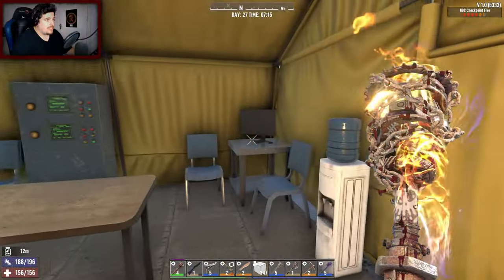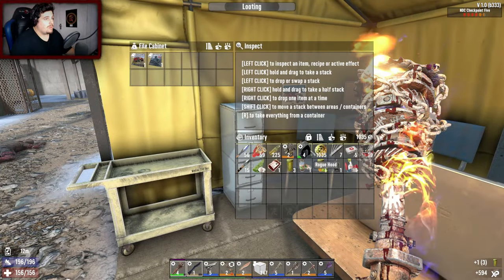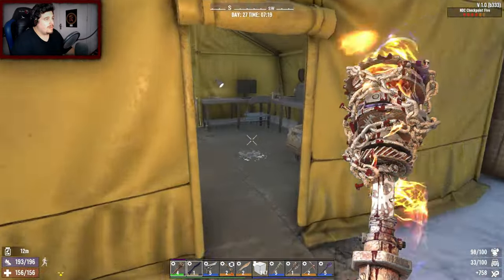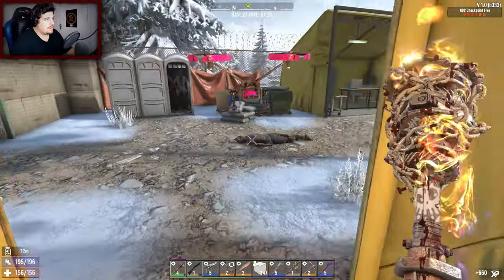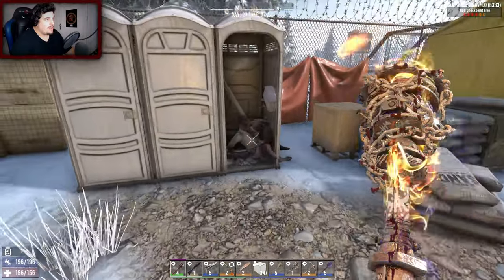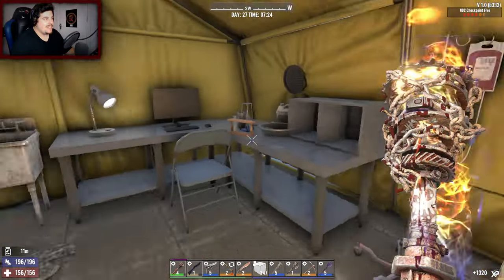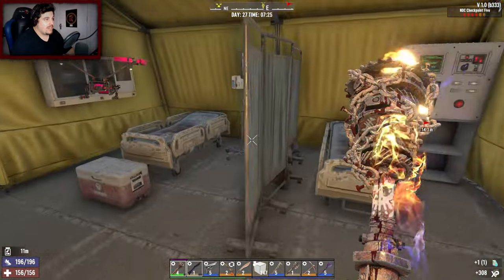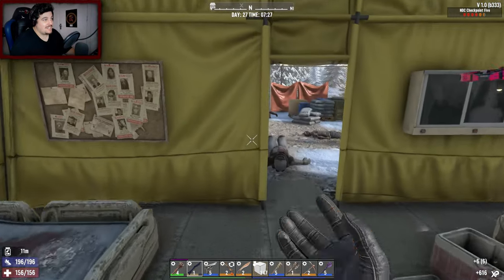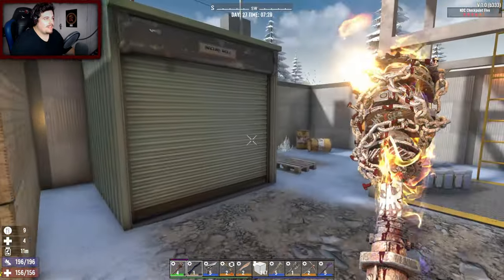Obviously when you first enter a POI it gives you a false sense of security where all the zombies are easy, not feral. Leather acid — nice. But as you get further into the building they get harder. Are you jiggling? Are you having a little wiggle jiggle there? That's funny.